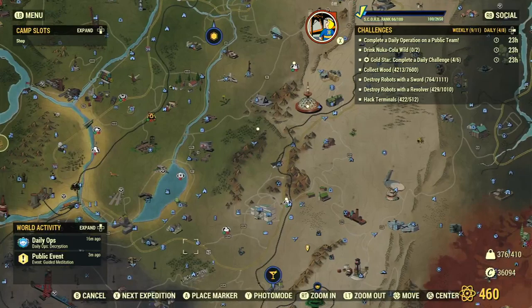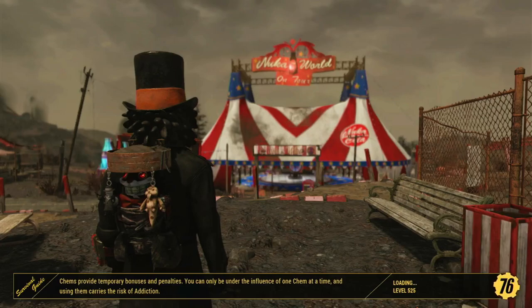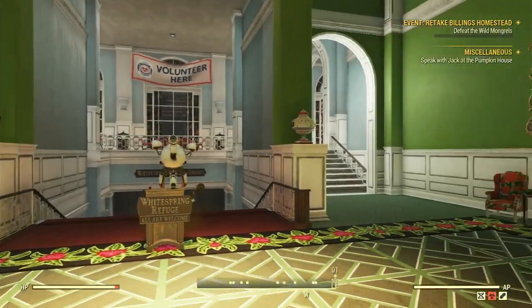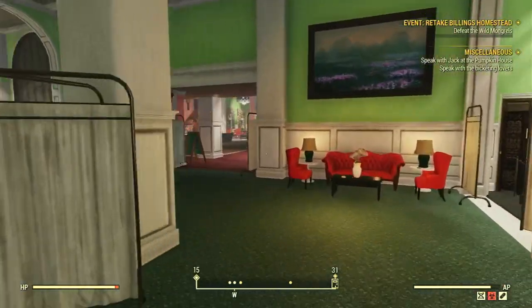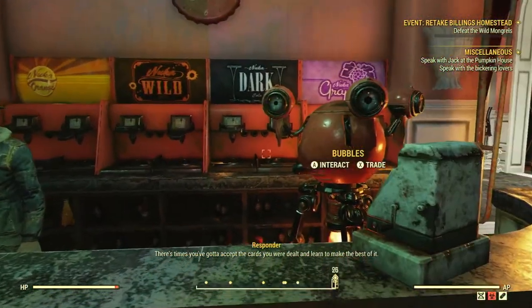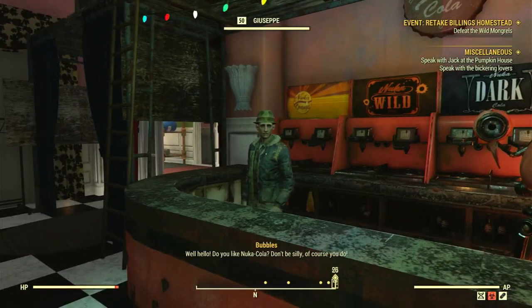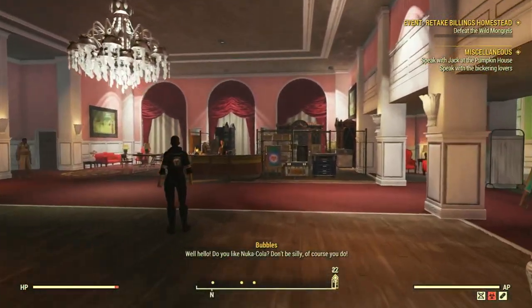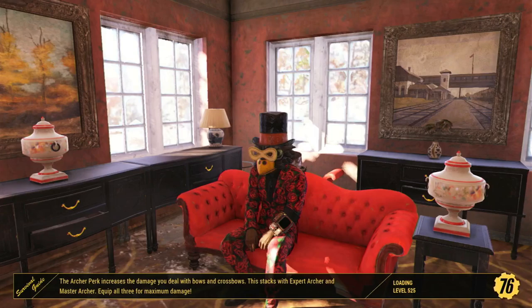I'll just go buy one if I need to. So I'll show you where Bubbles is. If you're a new player and don't have time to server hop, just buy them — go to the White Springs Refuge, go right past the bartender, past the reception desk. There's Giuseppe, and here's Bubbles. She will sell one Wild for 29 caps, and I think it's the exact same price at Nuka World on Tour — 29 caps, might be cheaper.